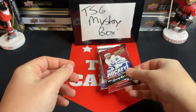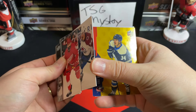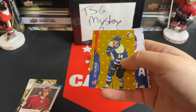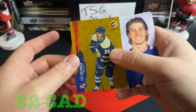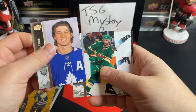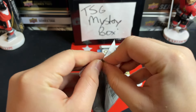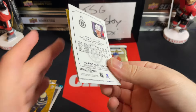We hit 21/22 Upper Deck Extended Series — we've got Nick Leddy, Evgenii Svechnikov, Curtis MacDermid. There's a Gold Coal Cylinder HoloGrFX parallel — very, very nice. Coal Cylinder — we'll see if he kind of turns out; he's still really young. He entered the league very young and people have kind of written him off after falling off in his sophomore season.